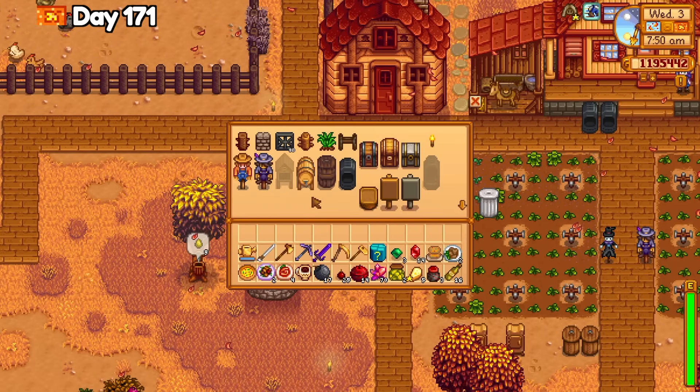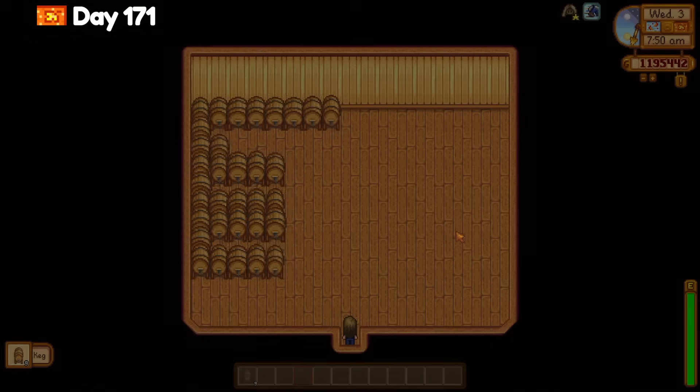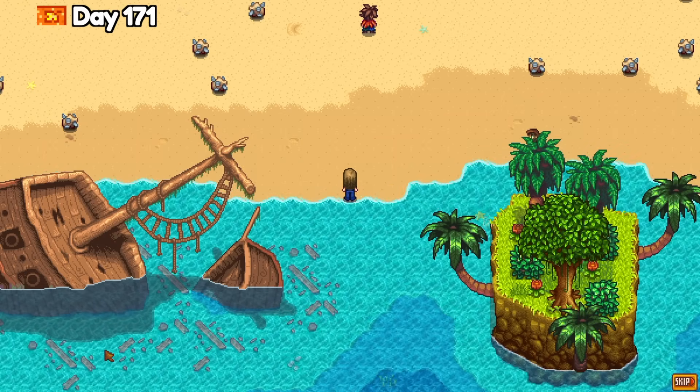Day 171 was pretty hectic. Robin finished the big shed upgrade and I was able to craft 9 more kegs before visiting Ginger Island. At the beach south of the farmhouse, I got a really heart-wrenching cutscene with Leo. I wanna hug this poor kid.